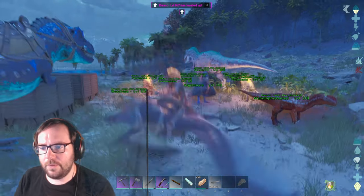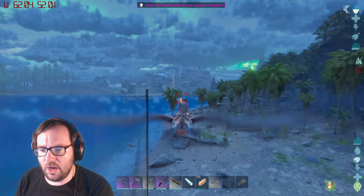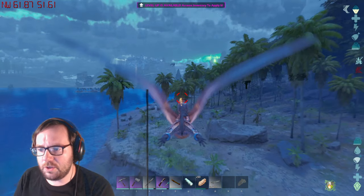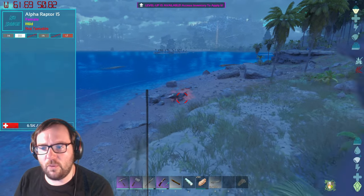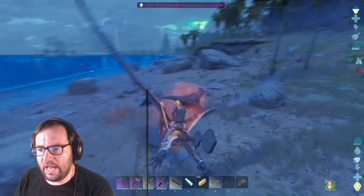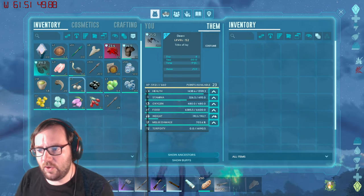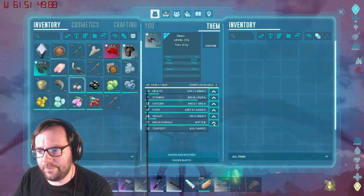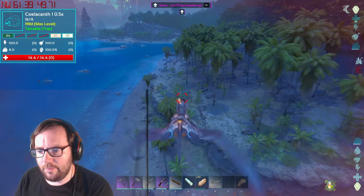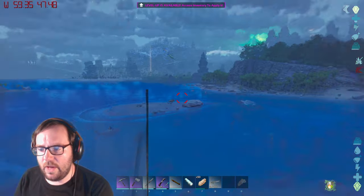Take two of taming a UD, let's go. Once we find a UD we're gonna knock it out and tame it. There's an alpha raptor — I don't think we really need it. We got 28 levels, let's put that into weight, get about a thousand weight, a thousand stamina, some health, and some melee to become a little bit stronger.